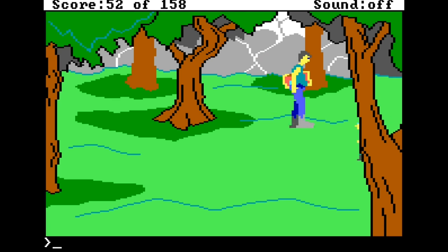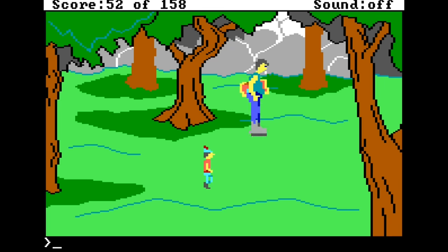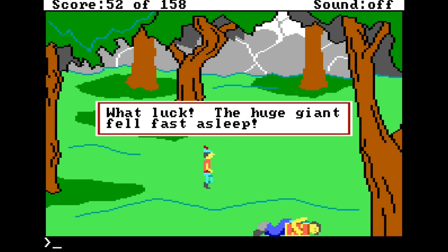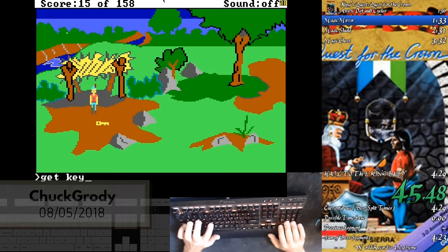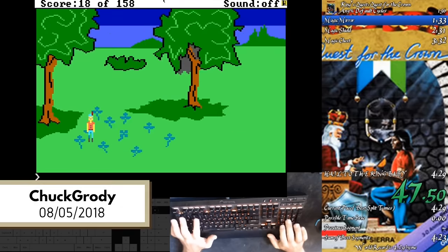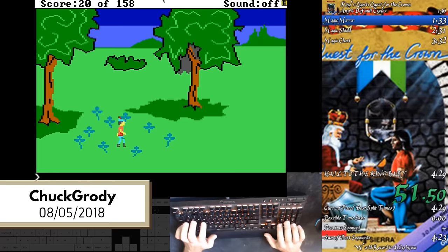The giant will walk towards Graham until they meet. If Graham has the shield, the game's code tells the giant to wander, walking around at random. Runners have to hope that the giant falls asleep near them, or in a place where it's easy to zip to. With this information, Chuck rerouted the game entirely and achieved a world record run on August 5th, 2018, in the Default Cycles category running at max cycles.